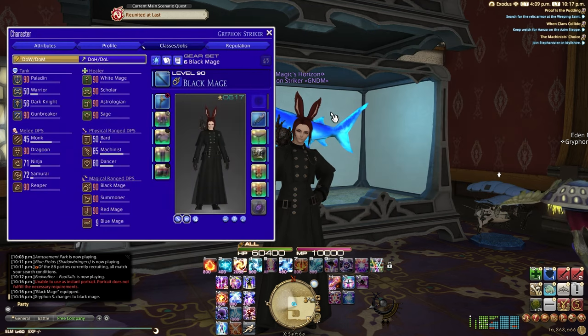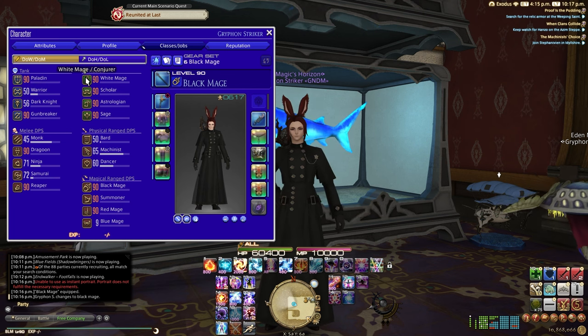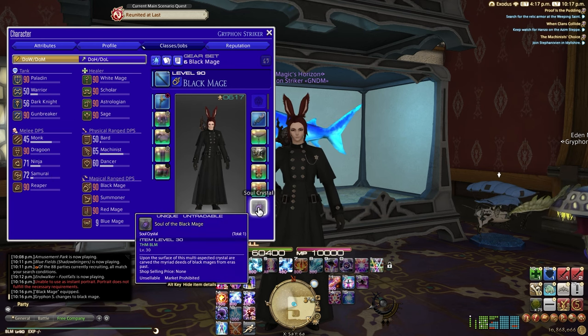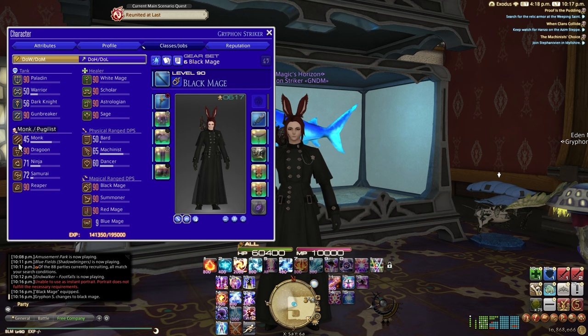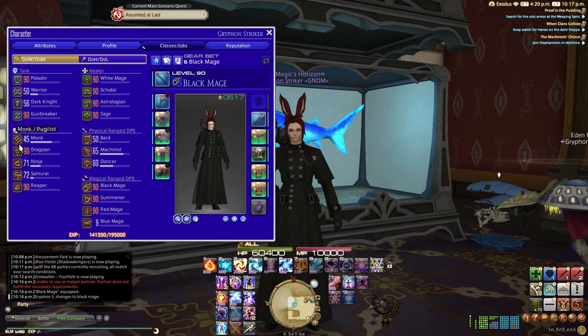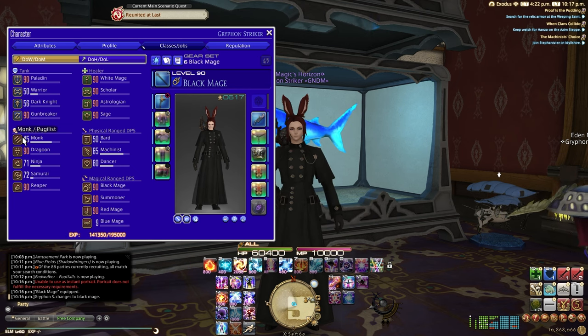What you're going to do is you need a base class — not a job, a base class. So you need one of the original A Realm Reborn classes, like paladin or gladiator, warrior or marauder. Basically anything that has a slash — these can actually unequip their soul stone once you have it. You want to use one that you have their soul crystal, because if you only have Pugilist and you do this, you're obviously going to ruin some of your bars potentially.